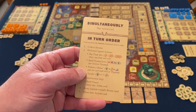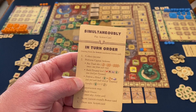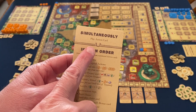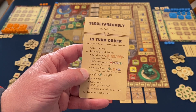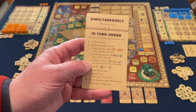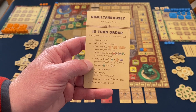At the start of every round, each player selects one of their action cards from their hand and places it face down on the table. Once everyone has placed their card, everybody flips them up and we resolve them. Let's take a closer look at what those action cards do, how we use them to build, and how we resolve turn order.